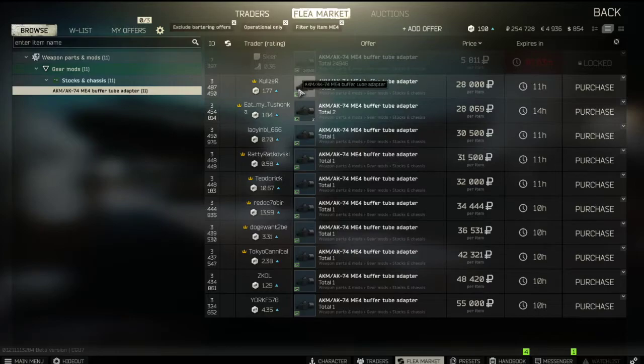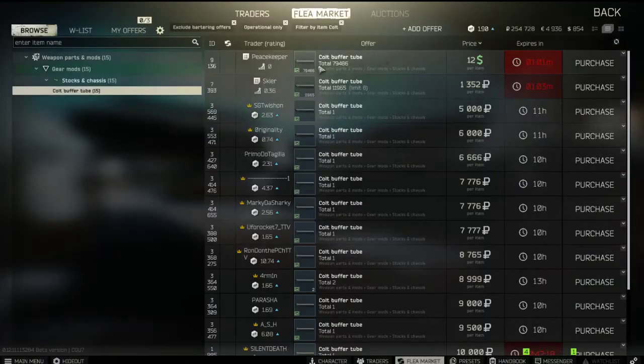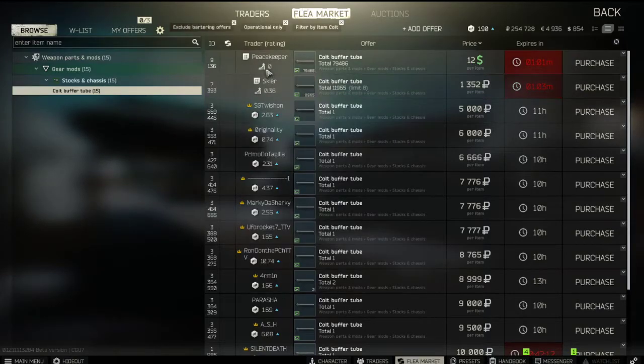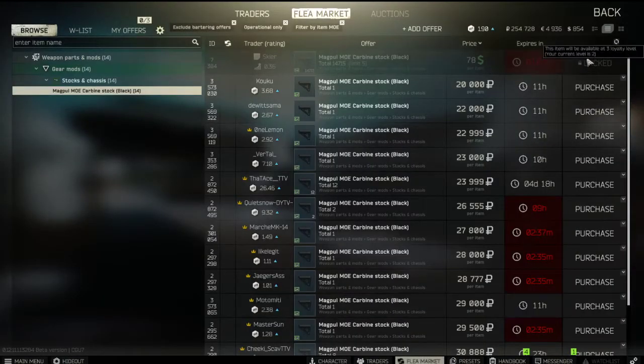We also need the cold buffer — make sure it fits the AKM — it's 12 dollars at Peacekeeper level 2. Then we need the MOE magwell, also at Skier level 3, which costs around 78 dollars.